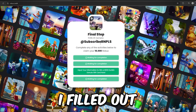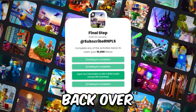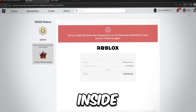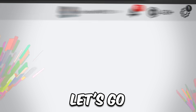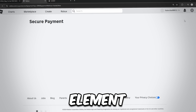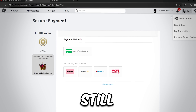I've filled out all three of those offers now, so I should be getting 30,000 Robux. I'm going to make my way back over to Roblox and refresh the page because it's going to show me having 43,000 Robux in my account. Three, two, one — reload the page and let's see. Let's go! It actually worked — 43,000 Robux inside my account. Just to show you guys proof that this is not inspect element, I'm going to reload my page right now — and as you can see, 43,000 Robux inside my account still.